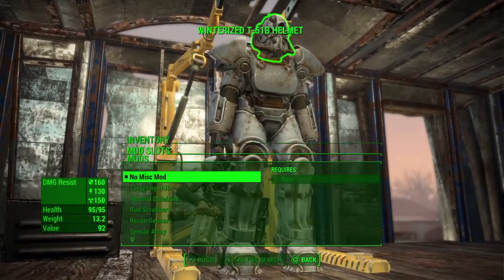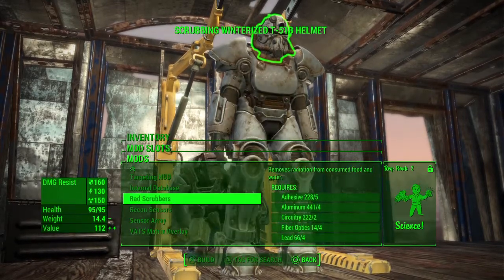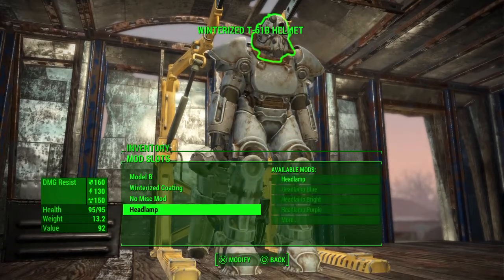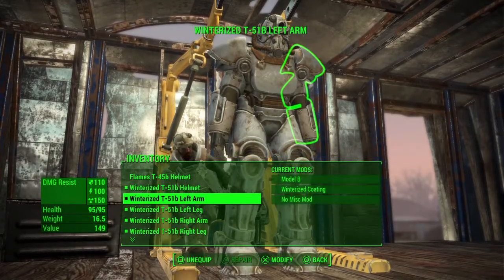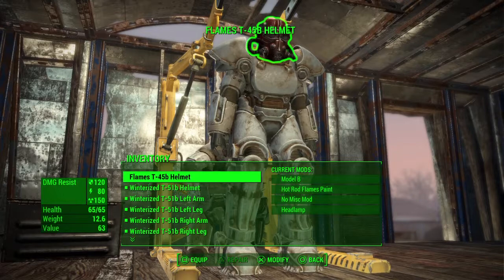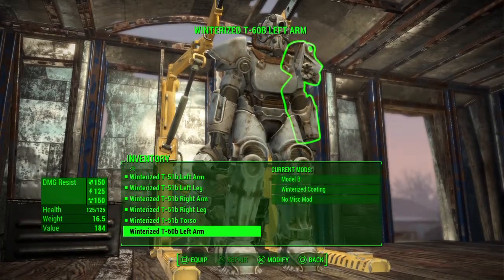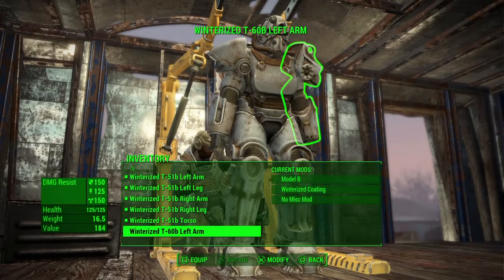The final option is the miscellaneous mod. I haven't bought any crafting perks so I can't use these, but you can choose between them depending on what you have available. That covers the main features of upgrading your armor pieces. The headlamp is just cosmetic. For repairs, you'll see triangle on PlayStation or Y on Xbox — if a piece needs repairing, you can do so there, and it works on armor in your inventory too, not just what's equipped on the suit in front of you.